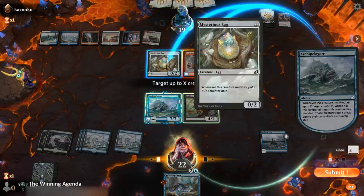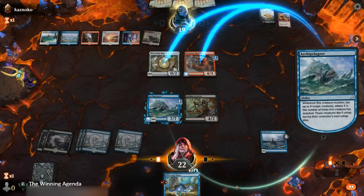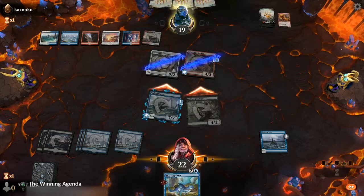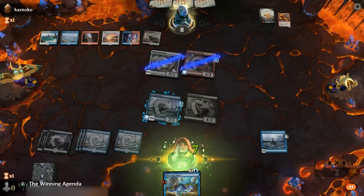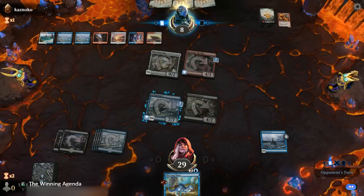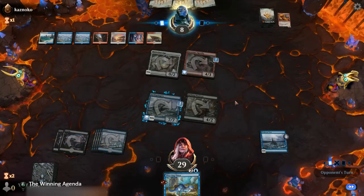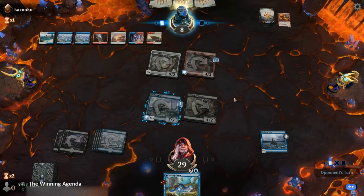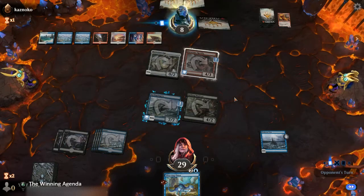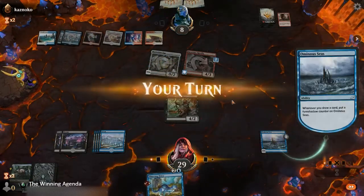So we're over — tap down the creatures. Not getting any value off our triggers, but at least we're getting in a bit of damage. Not sure what they're sitting on in hand — possibly their green cards, or something really enormous. An ultimatum, perhaps. Hopefully not an Inspired Ultimatum, because they certainly have the mana for it. Rumbling Rock Slide — no! There goes the team.